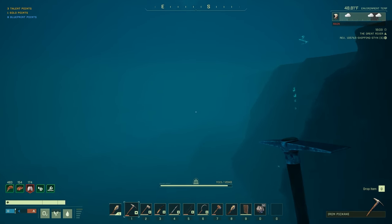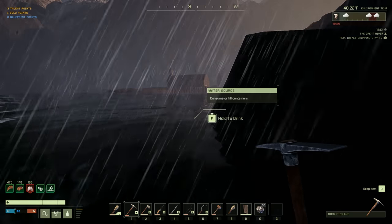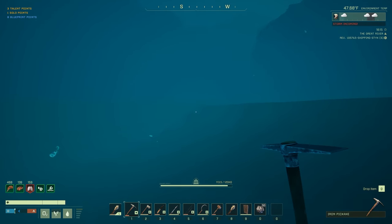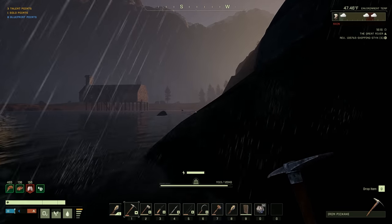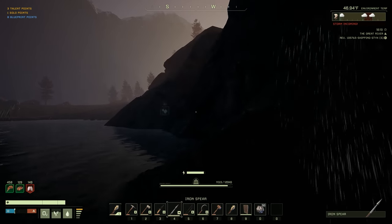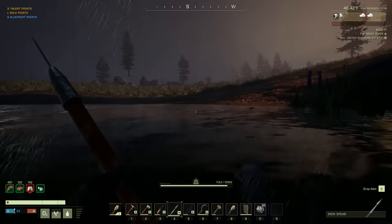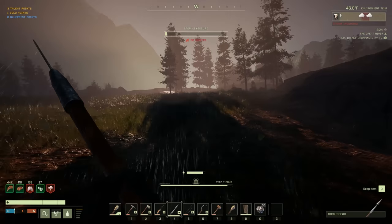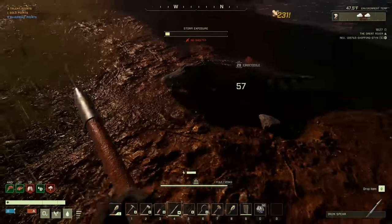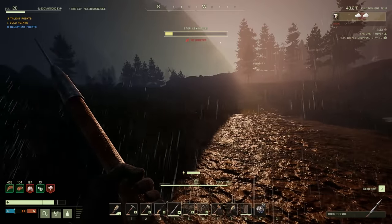Let's head back, hopefully not run into any issues - hopefully not run into any crocodiles. There's a kia swimming right there. Oh god, is that a crocodile right there? It absolutely is - this is terrible. Okay we're just gonna run. Oh he's fast. Alright, we're going to have to take him out before we do anything. Okay, we got him.